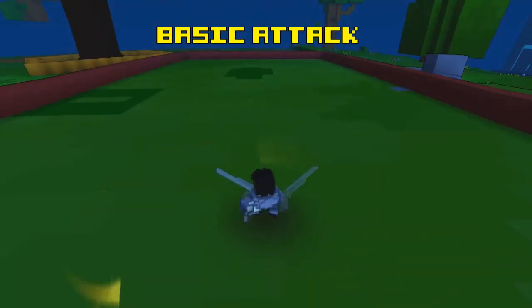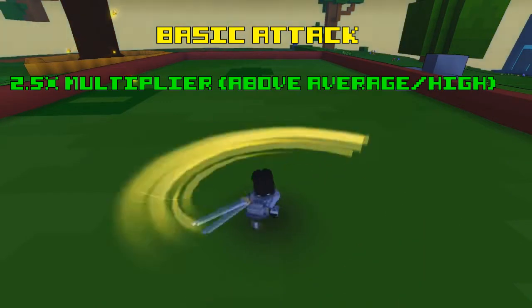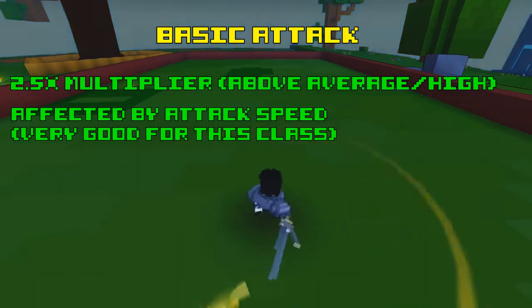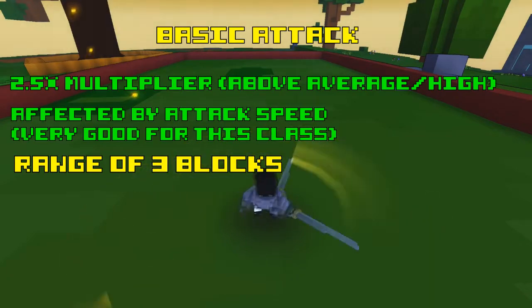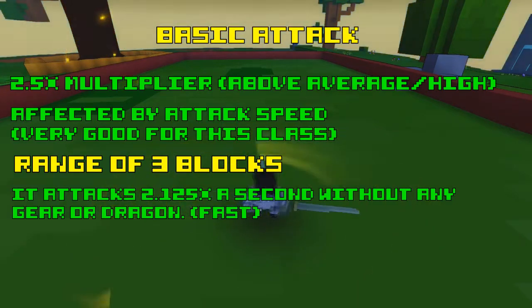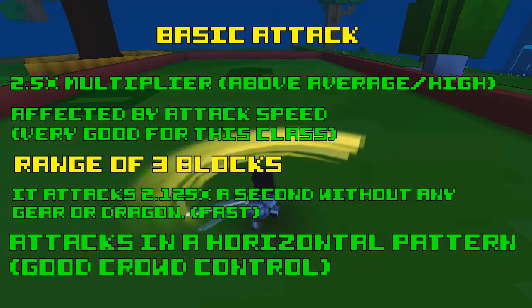Let's start with the basic attack. The Knight's basic attack has a base multiplier of 2.5 times damage, which is high amongst all characters, and it is affected by attack speed. So using attack speed gear is good on this class. It has a range of 3 blocks which is average for a close-range attack. It also has very fast attacks per second — it attacks at 2.125 times a second without any gear or dragon. And it attacks in a horizontal pattern, meaning it has really good crowd control.